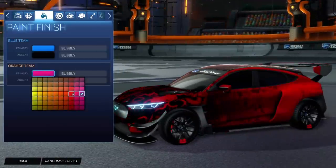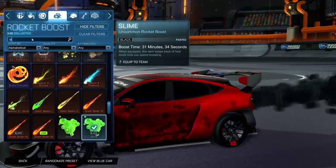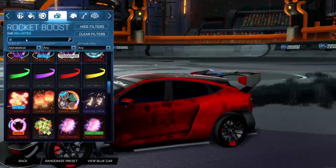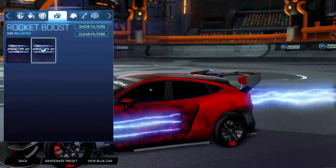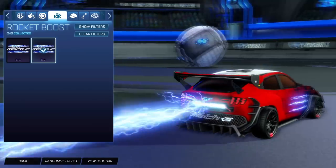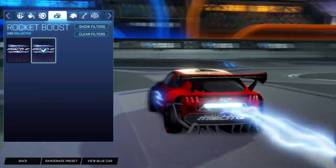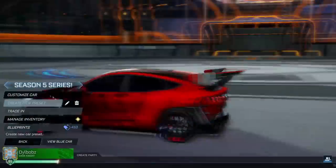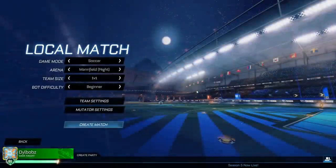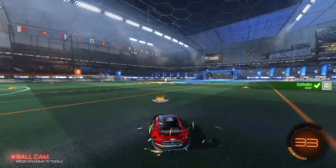I think the electricity sparking is part of the boost actually. So let's go over to that — the EV boost, which I think stands for electric vehicle. Look at this: the boost comes out the back, but also out of these three gaps in the side of the car. So you get electricity coming down the side of the car and the back. It really makes this car feel electric. If real electric cars looked like this, people would be scared.